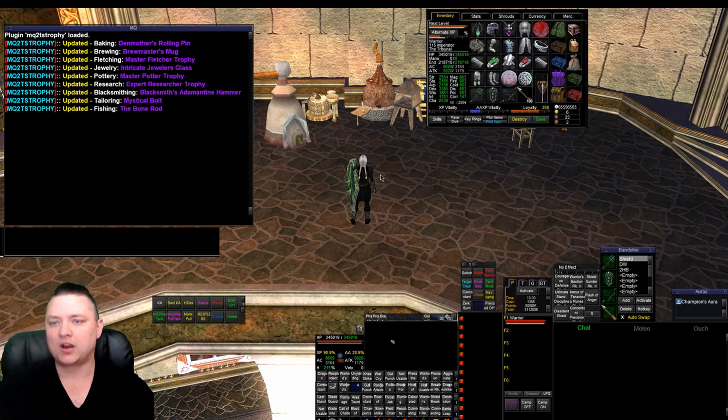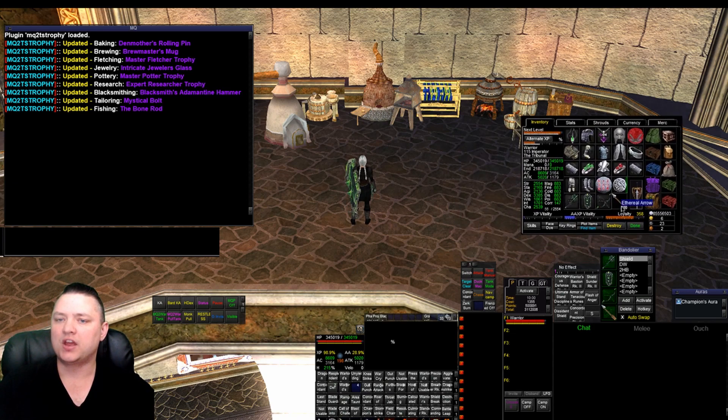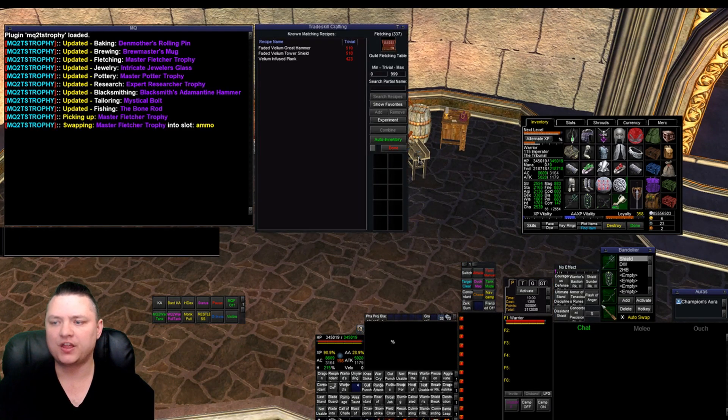Originally when I had this, it would swap the item into our ammo slot and then swap back to what we had equipped before. There were some challenges with that — particularly with the direction that stuff was getting swapped, which would cause some conflicts with other plugins or other macros that were trying to make sure we're equipping items or auto inventorying stuff. So TS Trophy will no longer try and swap back, but now we can pretty much guarantee when we click on a thing it's gonna swap the correct trophy into the correct slot. I also changed the way that the slots work.